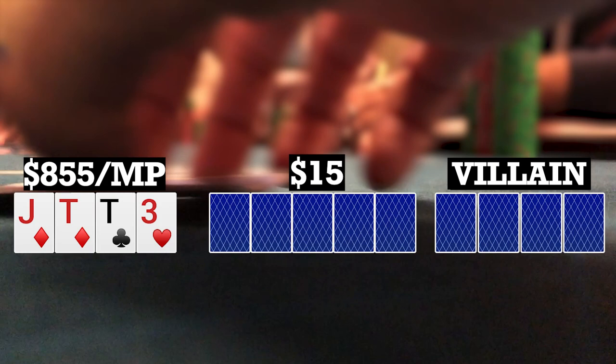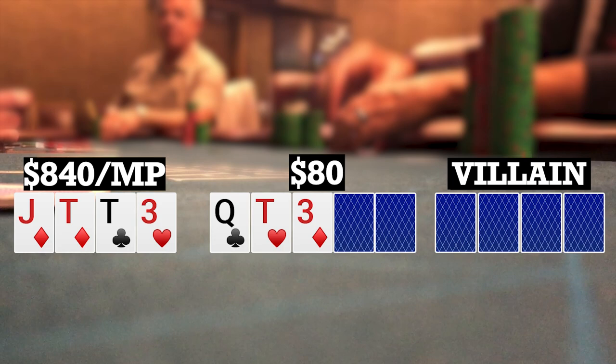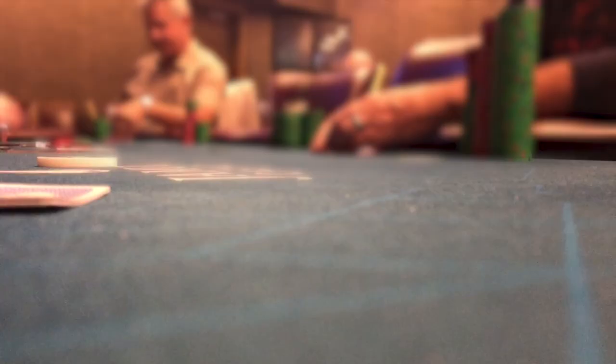Here I look down at jack-10-10-3 single suited. There were a couple limpers, I also limped. We went four ways to a flop of queen-10-3 rainbow. Eric in the small blind bets 15. Two callers to me and I call, four ways to a turn. The turn brings a six of clubs, bringing the backdoor flush draw. Checks to me, I bet 60, and all three players call, still four ways to a river. The river brings a nine. Eric checks to the early position player who bets 225. Folds to me, I also fold.